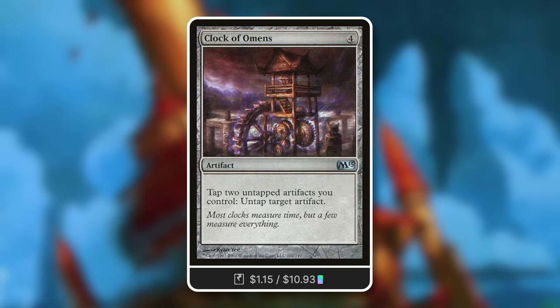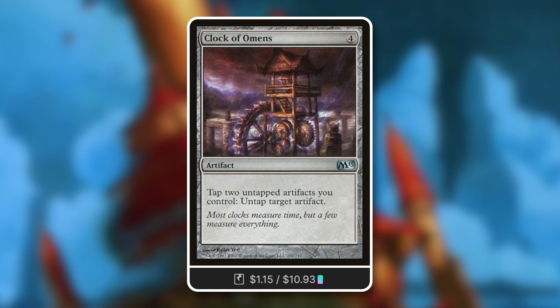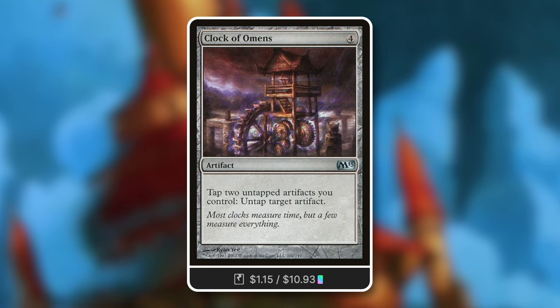Next up, Hoard of Omens - another fun way to utilize Junk tokens not just for impulse draw but for mana. Tap to untap target artifact - so you can untap a Sol Ring and get two mana, meaning each Junk token you tap is essentially worth one mana through the Sol Ring. It can get even bigger with a Gilded Lotus and so on. The more Junk tokens you make, the more absurd things get.